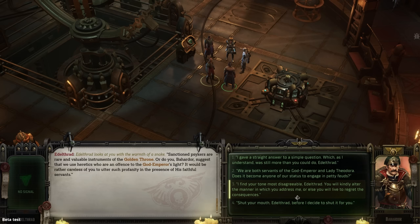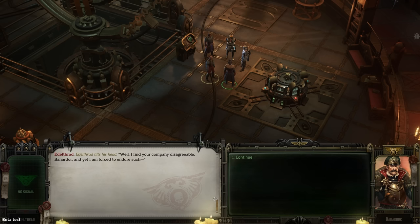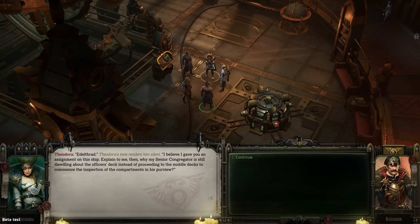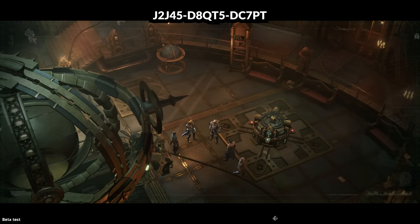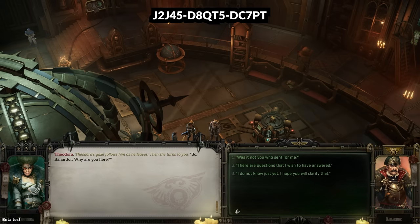We respond to Edeltrad: 'We're both servants of the God-Emperor and Lady Theodora — does it become any of us to engage in petty feuds?' Theodora then silences Edeltrad directly, reminding him he has an assignment on the ship and he should be on the middle decks. He bows ceremoniously and takes his leave. He's going to be trouble — we're not familiar with that character from the Alpha. We know of Theodora, but Edeltrad's name we never heard before.